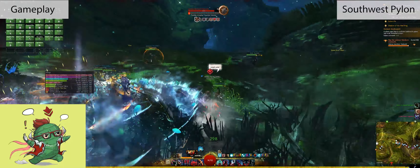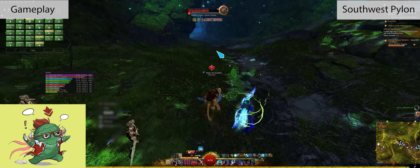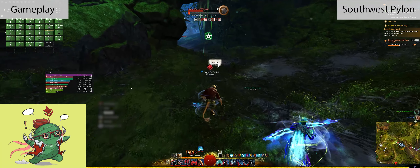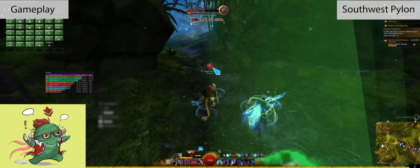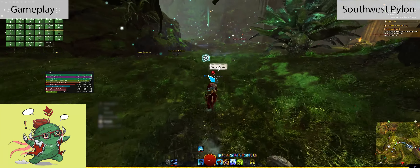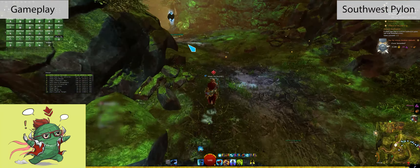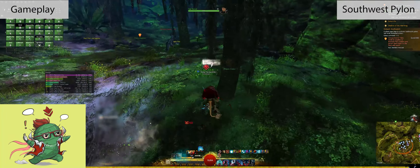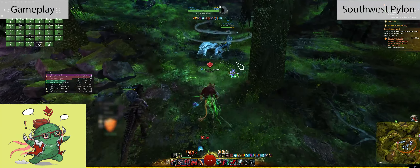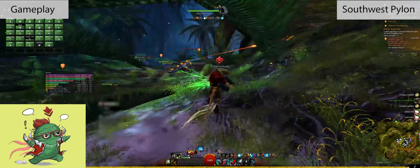Normally we'd go to the three Blighted Sapling events, but somebody in this train already did that champion event. So we went on to the Southwest Pylon. You'll see a new boss symbol on the minimap — big, red, and scary. That's the second event that happens after you kill the first champion. Now two champions will spawn and you want that one to fail. I didn't have footage of the first Southwest Pylon event — it's just a simple escort with multiple waves that can spawn champions.